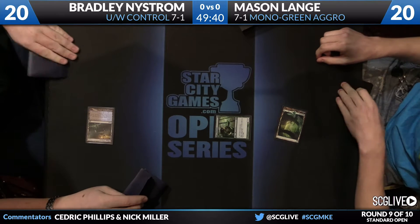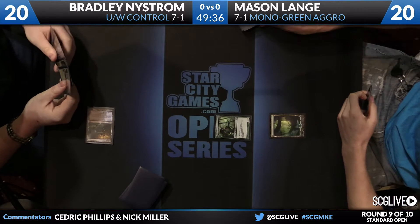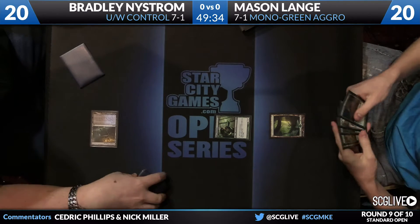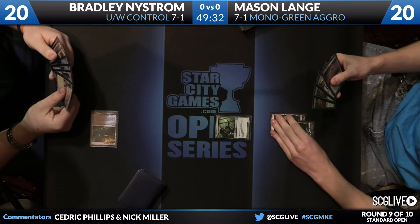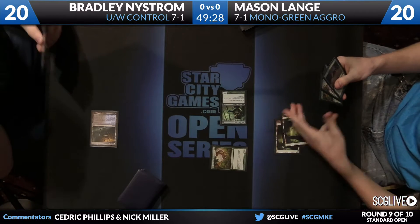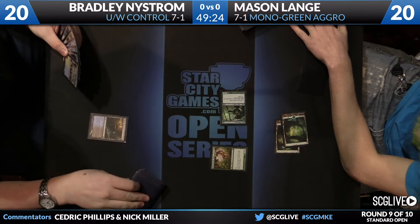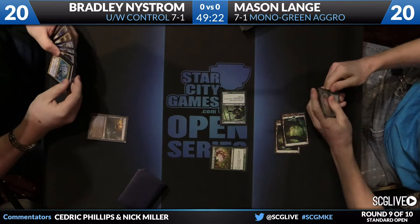A little Temple of Deceit action here from Nystrom, so he's going to be scrying — doing his thing. Of course, the Temple is not actually going to facilitate anything; it's just going to allow him to scry. And now Mason has a plethora of two drops. He's going with Brushstrider. Not even an All-Star — All-Star strong. How about let's just go with 3-1 Vigilance for now?